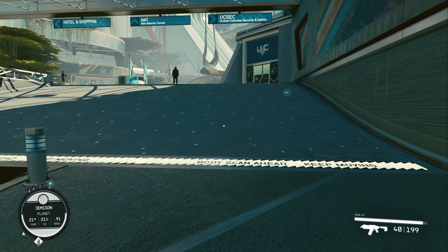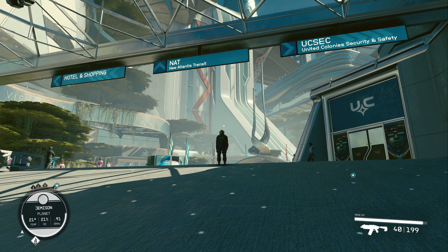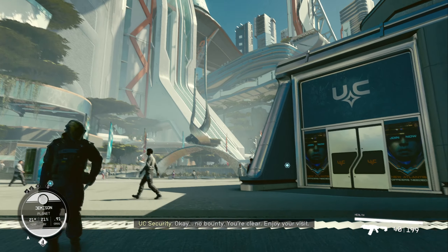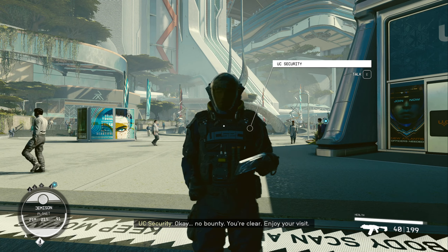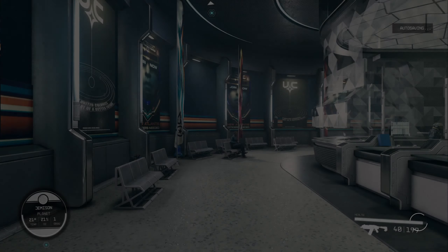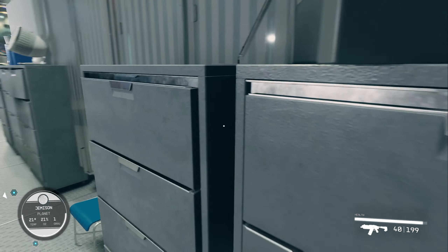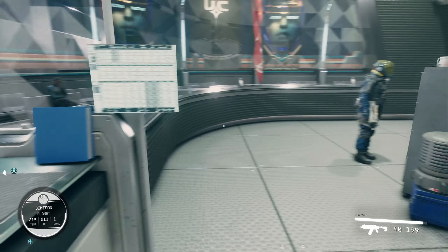Let's go into arrivals. New Atlantis Transit, hotel and shopping, United Colony Security. No bounty — you're clear. Enjoy your visit. Thank you. Security office. Loading screen — fair enough. Wasn't too long, but it's kind of like... ugh, a bit annoying.